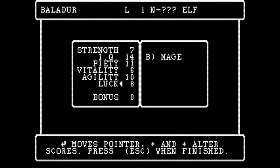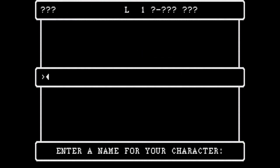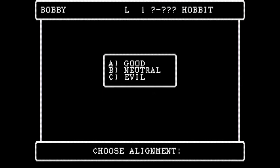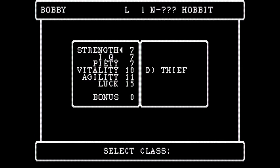Now we'll create character three — we'll call him Ballador. No password, and we'll make him an elf, neutral as well. We have 16 bonus points, and we're going to put those into intelligence. We'll make him far too smart, running around as a mage — we'll keep him. Then character four, Bobby — he'll be a hobbit, neutral. We put some points into agility, give him some vitality and strength. He's finished. So we'll call him a thief type.